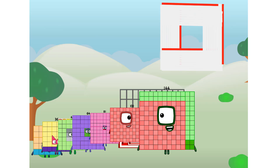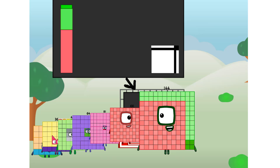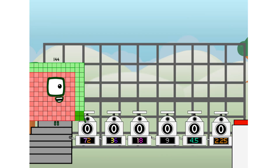Ah, there you are. This way — I've got so much to show you. I am 144, and I can be a strong square, a 12 by 12 chessboard, a super rectangle, 12 super rectangles, or even a super cuboid. But today, I want to show you a little trick I call binary boosters — using the power of doubles to send any number flying.